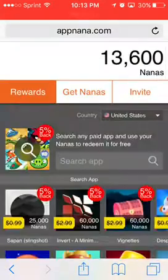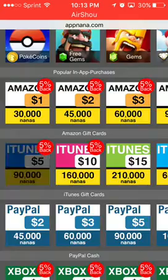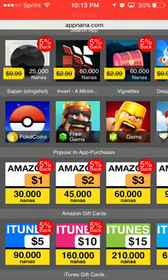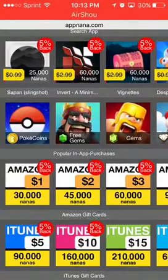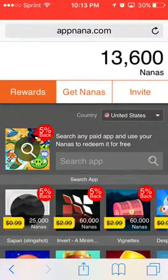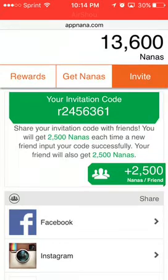With these you could just — when you're done — bam, click on iTunes $5 and it's gonna give it to you real quick. It is so good, it's gonna just give it to you, it is amazing. Anyway, thank you guys for watching. This is the best way to get Robux for free. If you guys like the video be sure to like, and remember guys, use my code to get 2,500 nanas.